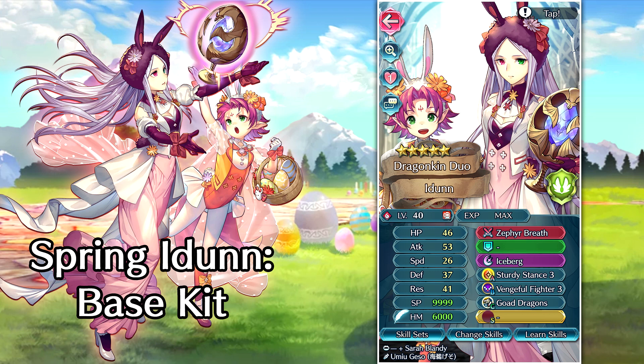Their special attack is Iceberg. They have Sturdy Stance 3 in the A slot, which is really nice — it's going to inflict guard on the foe and give attack and defense up six if the foe initiates combat. Vengeful Fighter right out of the box, very nice to see. And Go Dragons as well, which is kind of rare, but Ward Dragons is a bit better for dragon types since they're more focused toward the enemy phase. Go Dragons is still pretty nice though.